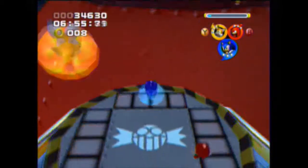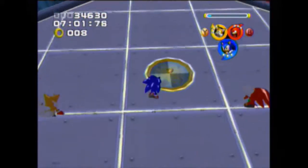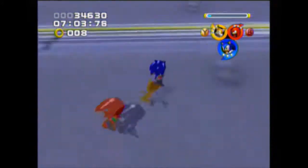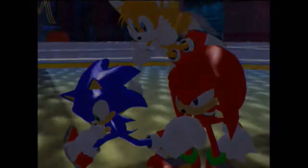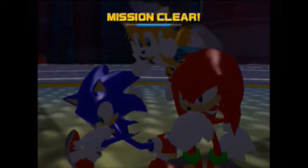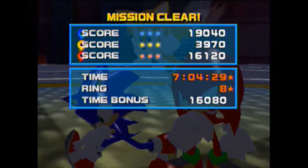You land on this switch and it's going to blow up Eggman's base. Why would he put a self-destruct switch there? There's the goal ring, and that's probably my fastest completion of this level — we avoided killing a lot of stuff, but that was almost flawless.